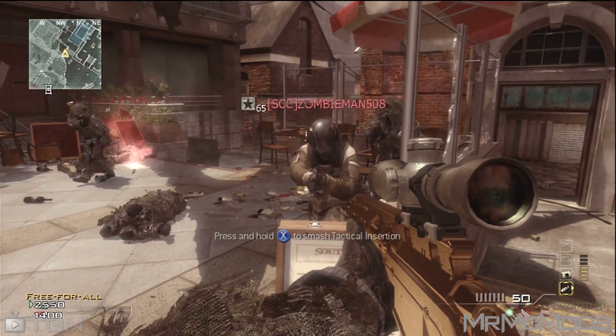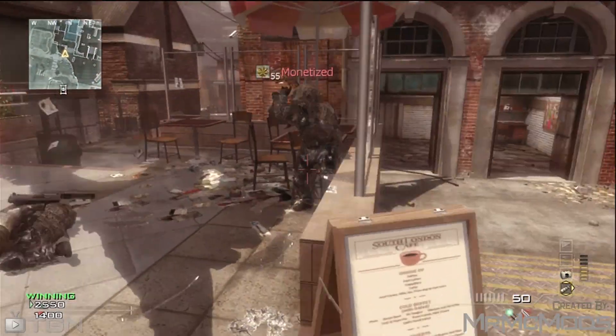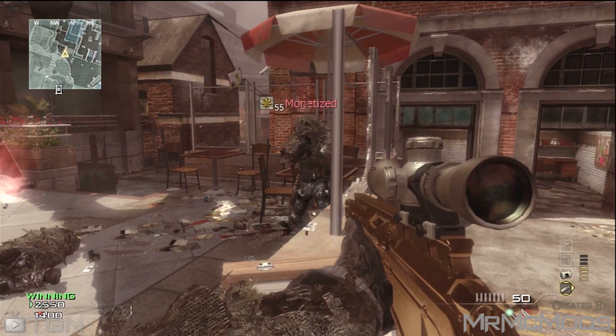Do the knife lunge glitch on him — well, the first part of the knife lunge glitch — which is where you aim in and knife at the exact same time. Aim in, knife, and throw your throwing knife at the exact same time.